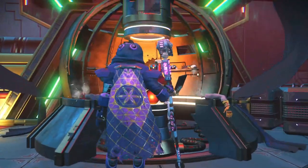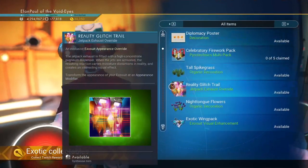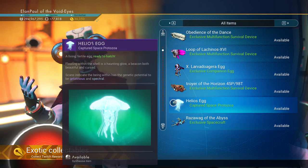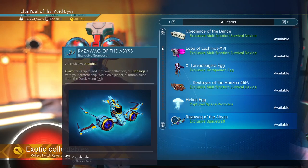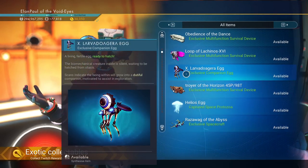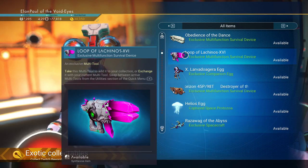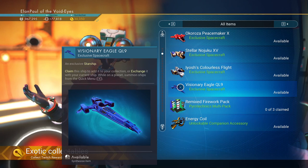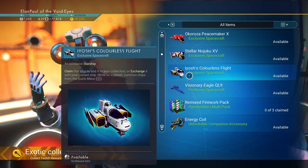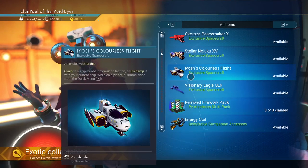In case any of you got the Twitch rewards from last weekend, this is where you get them from. Twitch rewards are present here — I got all of my rewards. The Helios egg sounds like a pretty cool pet. You get the X-Wing version of the Exocraft — pretty neat, though the top is a bit too tall. You can get a mechanical companion, and I love these things — they actually run pretty quick. A-class multi-tools, an alien one, and The Visionary in blue, which looks really nice. Plus a couple other ships.